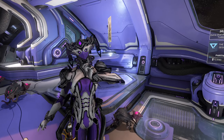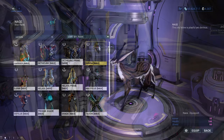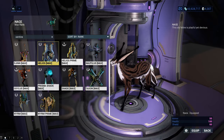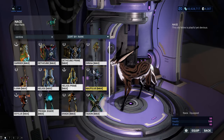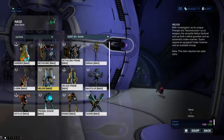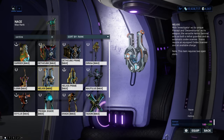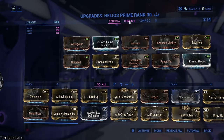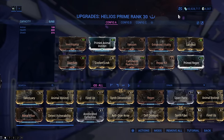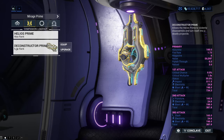Hello everyone, my name is Squad and welcome to a video that will show you all the sentinel types you can get in Warframe. Altogether there are 15 sentinels currently in the game, including ones that come in different varieties like Helios and Helios Prime. The main difference between varieties is the looks, the weapons, and some stats, but nothing special really. The main thing to know about sentinels is that they are companions you can equip with mods to aid you on your missions.